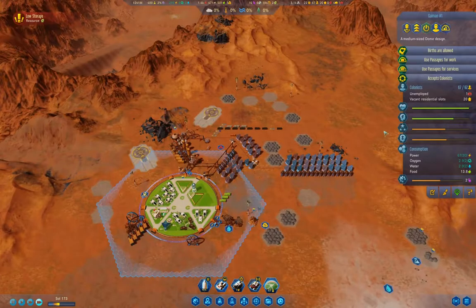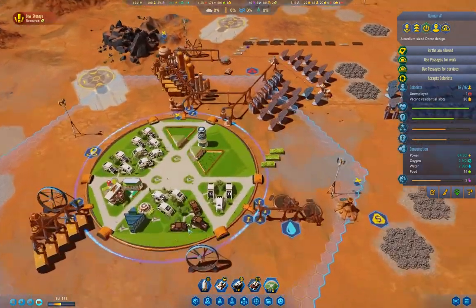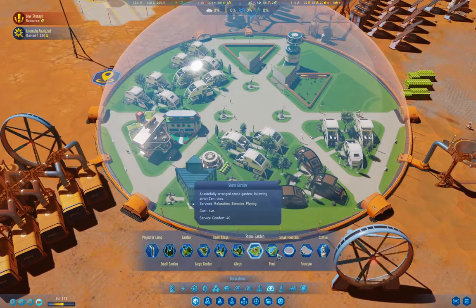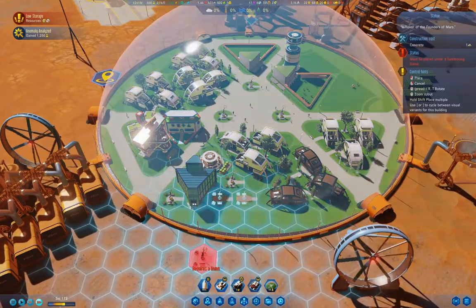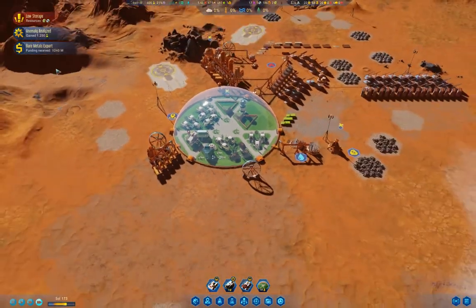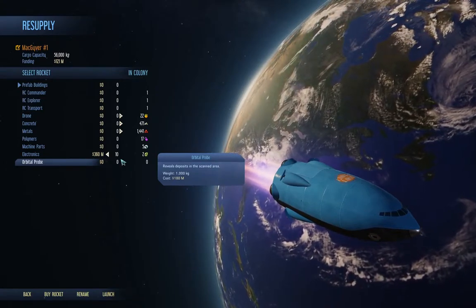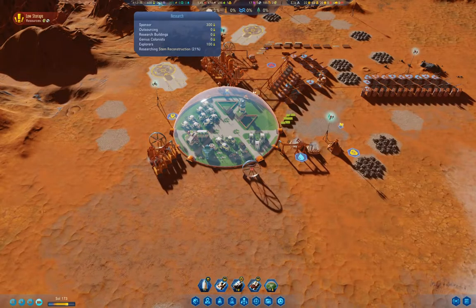Let's check in on the dome. Comfort is 58. Service buildings are full. We got 1,250 science points there. Let's chuck a couple more of these up. We'll go on our rocket and grab two of those, because that's all we can grab. Launch. We're 21% on stem reconstruction.